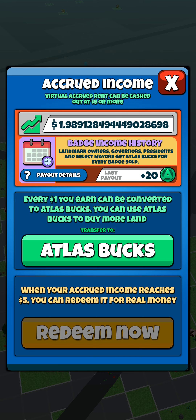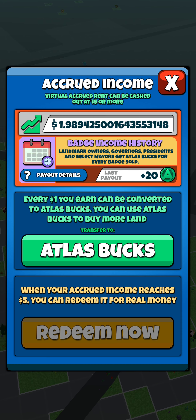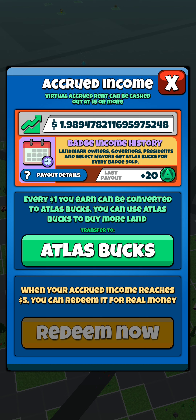Once you hit your $5 mark — and I'm a couple of bucks away since I just recently cashed out — you're going to want to go to 'redeem now' and it will walk you through the process of converting the Atlas money you've collected into whatever preferred payment you want. The payout is normally pretty quick, and customer service, if you have any issues, is also very quick to get back to you. This is an app I'd highly recommend if you like trying to make a little extra money on the side — it truly can be a source of passive income after a certain point where you put in some work upfront, build it up, and then just let it do its thing.